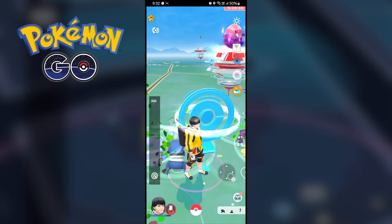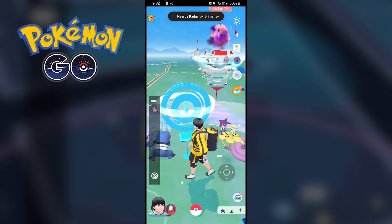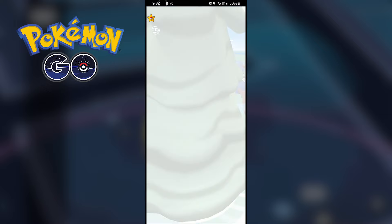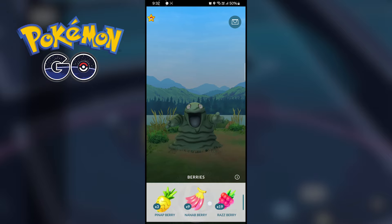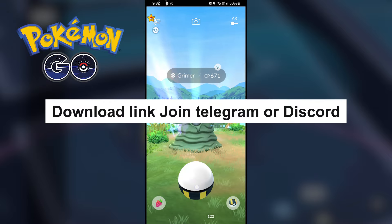Now a Shiny Pokémon will sprout in that location. You need to catch that Pokémon. Did you see? It was super easy! The download link for the application is in our Telegram group or Discord server.